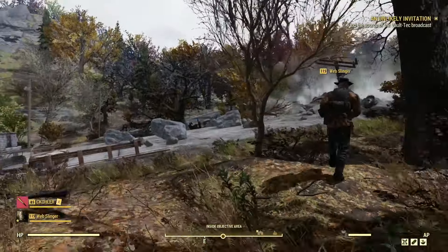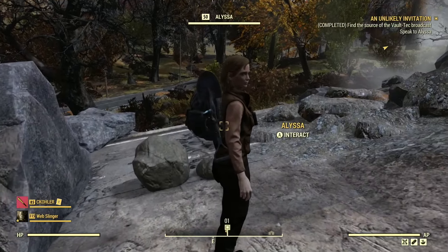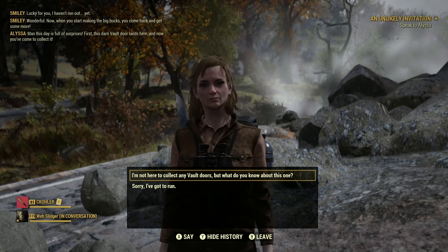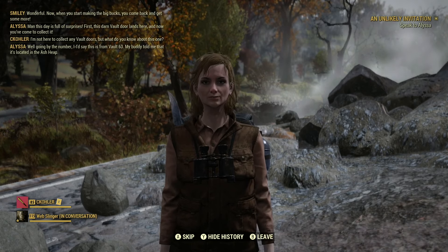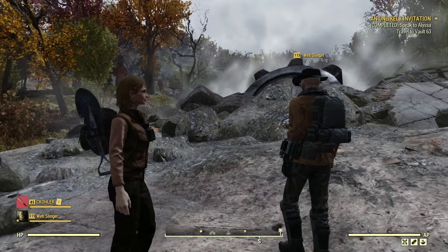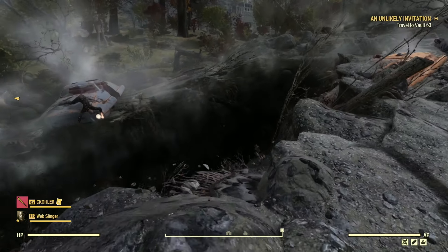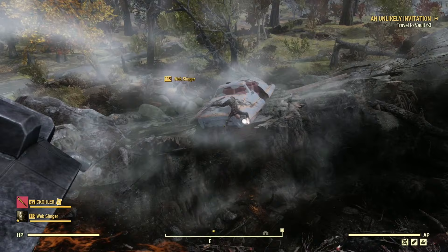We're inside the ramp — this looks weird. There's a human, and there's a vault door sticking out of the ground. A settler NPC mentions it might be from Vault 63, located in the ash heap, and offers to mark it on our map. We note the environmental detail — something clearly exploded. You can see where it came from too; it looks like it skipped across the ground from the south.